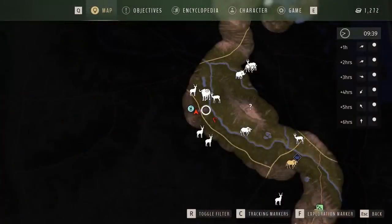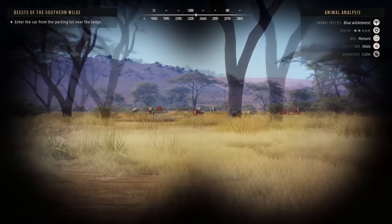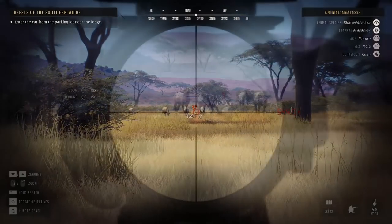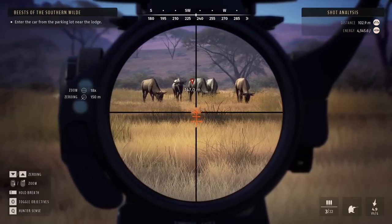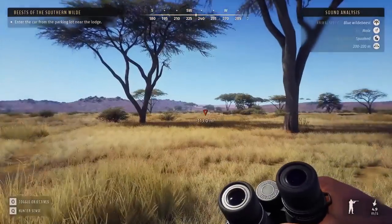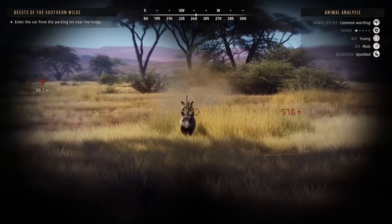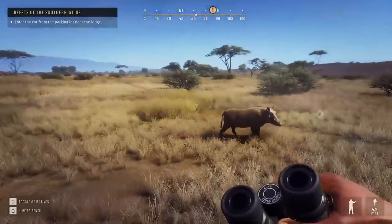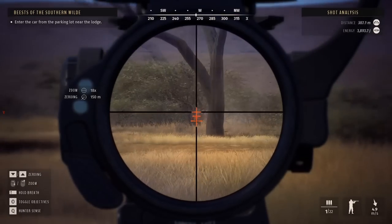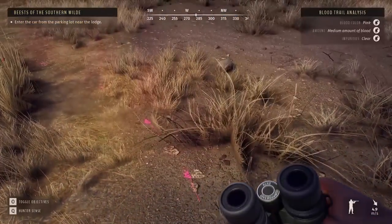We still have blood to follow. Our first sighting of blue wildebeest — I have a two-star mature here, I think there's a three-star in here as well. Zeroing up to 150. That should have been good — guess we'll go and see. Oh look at the warthogs — oh my gosh, please don't kill me! We didn't hit the wildebeest but we got him running. Medium blood — sweet.